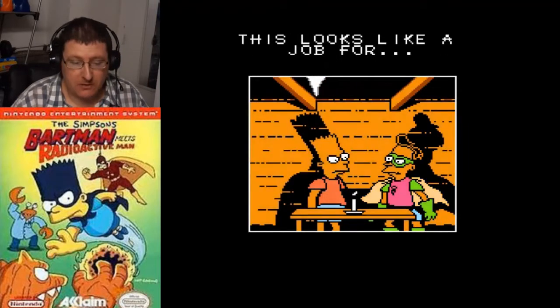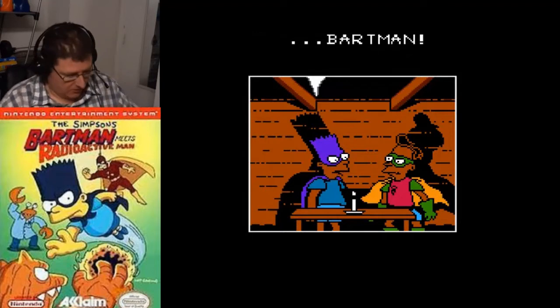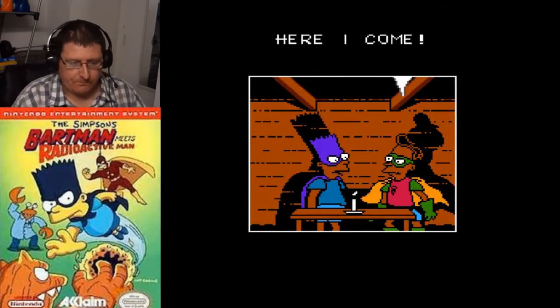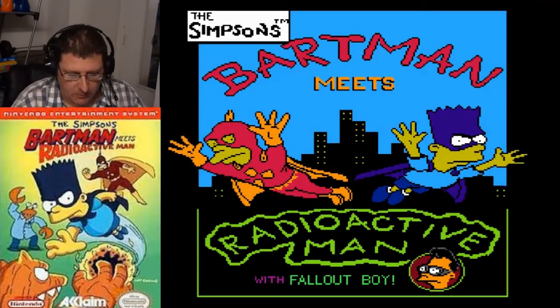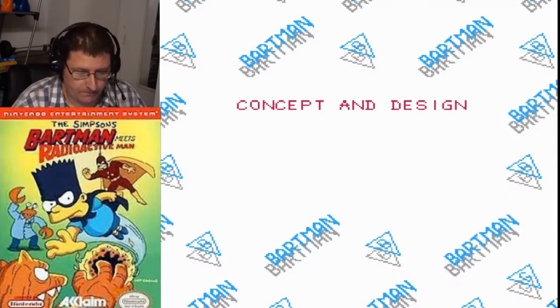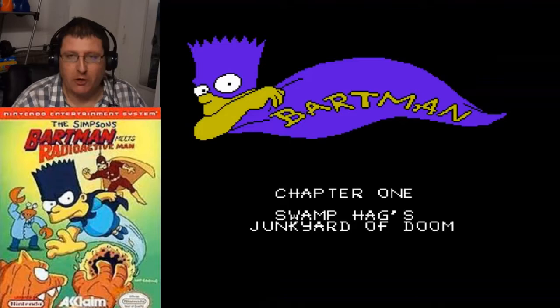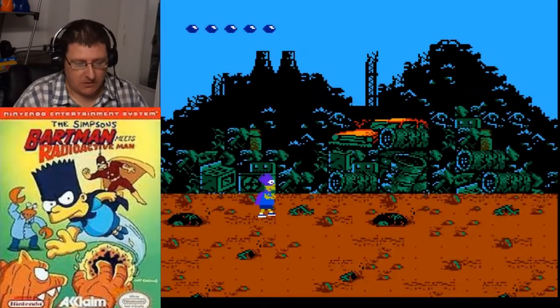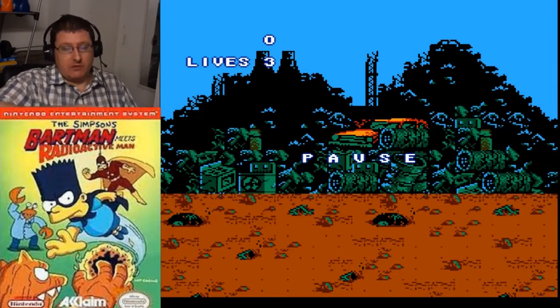I was joking when I said these credits are long. Okay, here we go. Bartman meets Radioactive Man with Fallout Boy. Chapter 1: Swamp Hacks Junkyard of Doom. Pause it real quick, get a drink, and then we'll start this game.